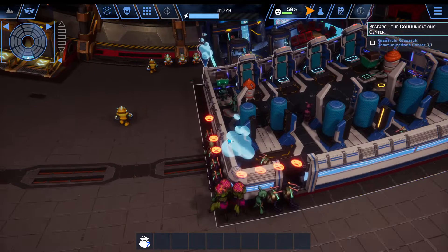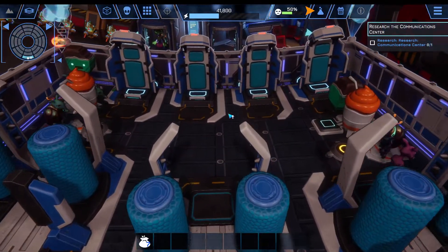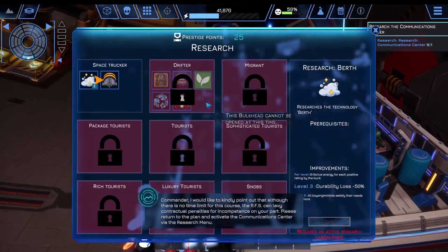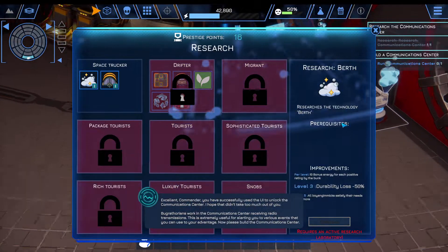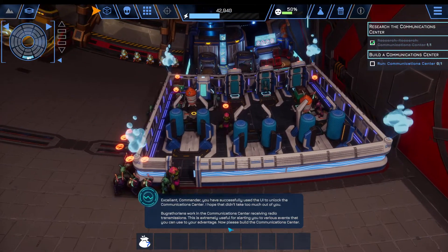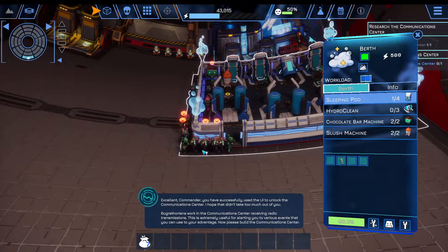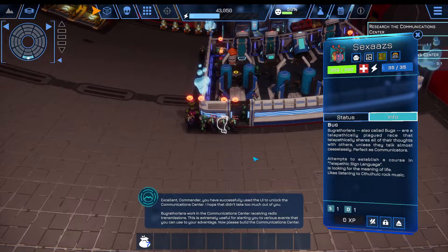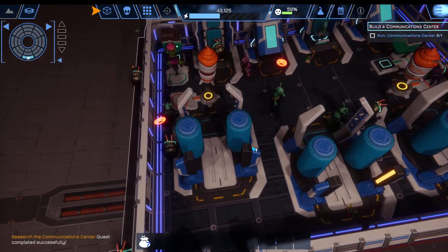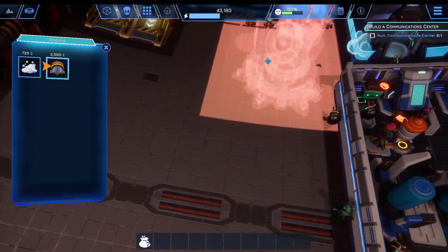Some of them will actually only want food or water or juice, and some of them want to sleep. [In-game]: Excellent Commander, you have successfully used the UI to unlock the communication center. I hope that didn't take too much out of you. Bug Rathorians work in the communication center, receiving radio transmissions. This is extremely useful for alerting you to various events you can use to your advantage. [Commentator]: If you take too long, it'll actually start to pester you so much that you'll either quit the game or just build whatever the AI wants you to build.